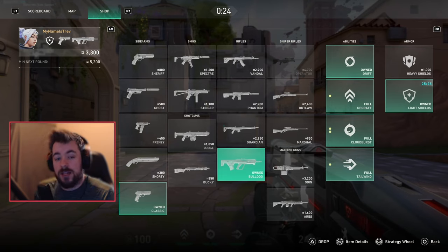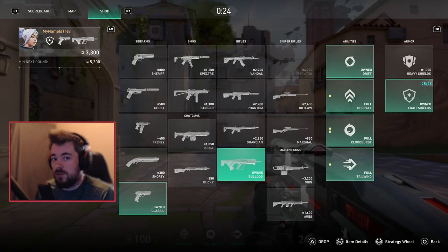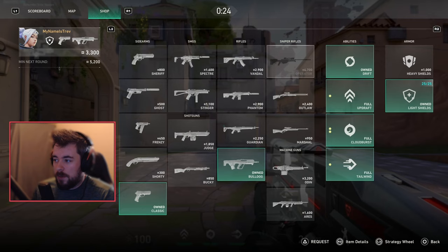Hypothetically, if you win rounds one, two, and three — you won pistol, eco, and the bonus round — just buy full. You'd have 5,200 plus another 2,000 for the round win, plus any kills, so you'll have a lot of currency. Next round you'd buy heavy shields with either the Vandal, Phantom, or Operator depending on your agent. However, if you lose round three after winning the first two, you still buy full or buy light with a Phantom and focus on equipment.